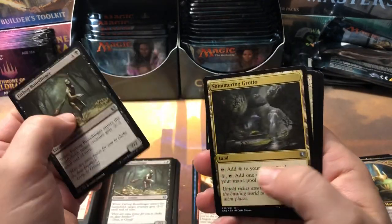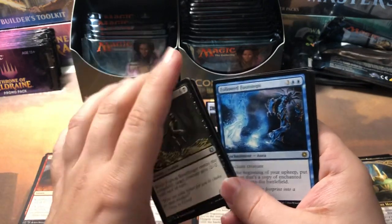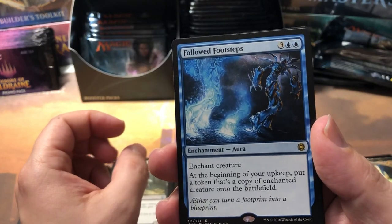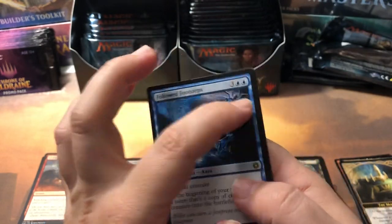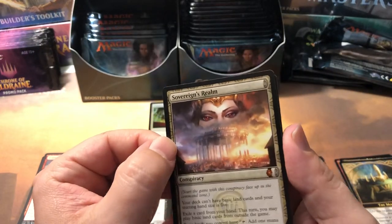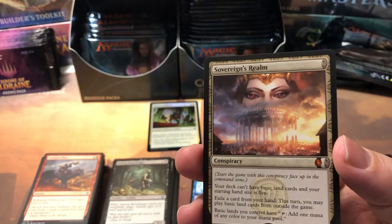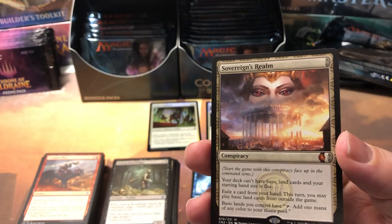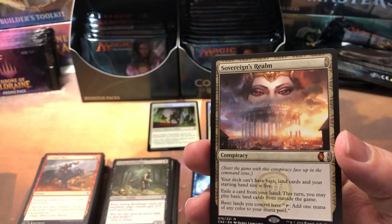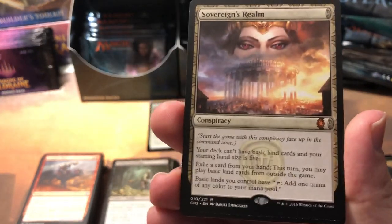Another Farbog Boneflinger, Shimmering Grotto, Noble Banneret, and Followed Footsteps is a rare — at the beginning of your upkeep, put a token that's a copy of enchanted creature on the battlefield. That can get nasty pretty quick, especially when you already got five mana out. And then we got a mythic Sovereign's Realm conspiracy. I thought I saw it on the second page of the price list — and there it is: 53 cents! Big money. 53 cent mythic.